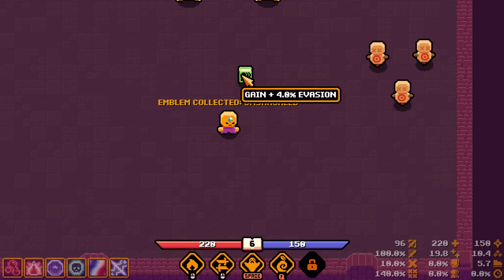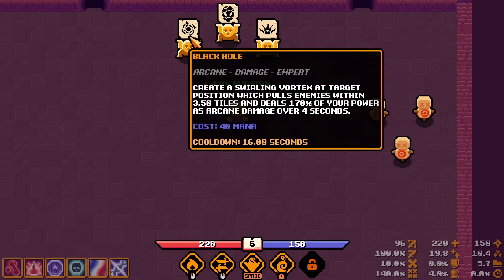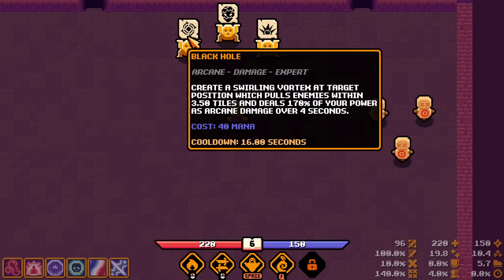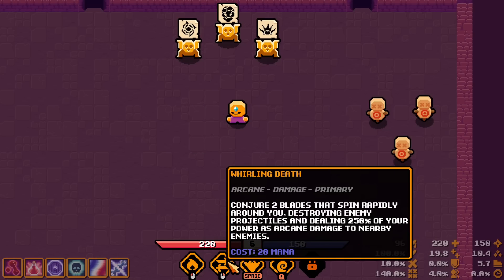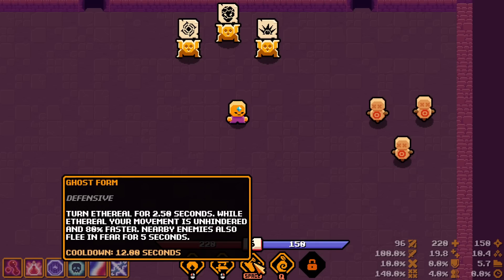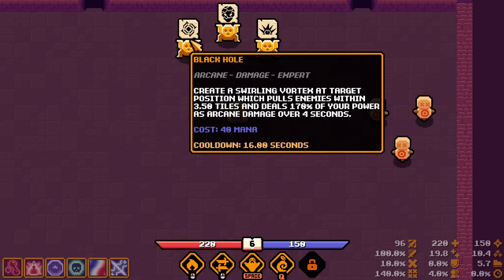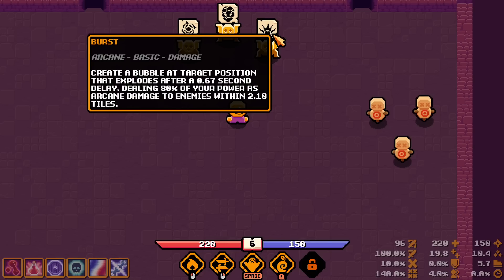On shackle, your critical hit chance is increased by 2.5% for every 15 mana missing — so if I'm empty that's 25% crit chance. We choose a spell: Black Hole — creates a swirling vortex at target position, pulls enemies within 3.5 tiles, and deals 170% of your power as arcane damage over four seconds. What does 'Expert' mean? Primaries, expert-only spells, expert defense. I'll most likely pick up Black Hole — 40 mana, big cooldown.